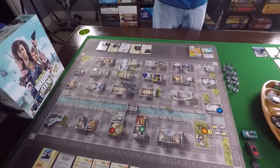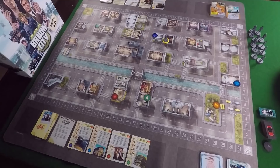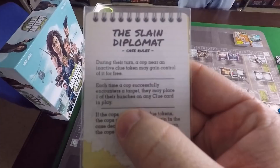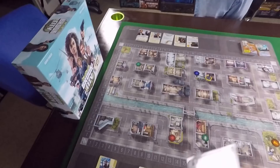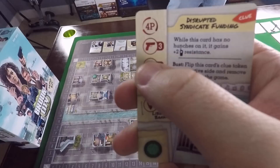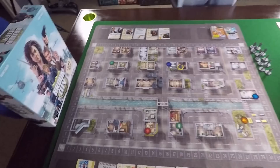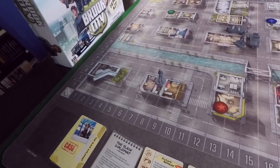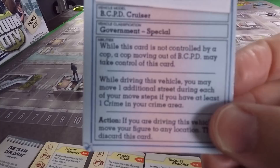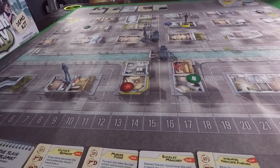We can't make much progress on the case yet because you have to put hunches on cards. Every time you successfully encounter something, you can put a hunch on a clue to make progress on the case. Successfully encountering a target means meeting or exceeding the resistance - resistance is how many successes cancel out during an encounter. I drive one, two, three streets - and since the police cruiser's special ability lets me move one additional street when I have a crime in my crime area, I use sirens for one extra street, then hop out.